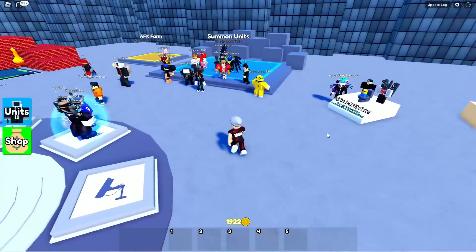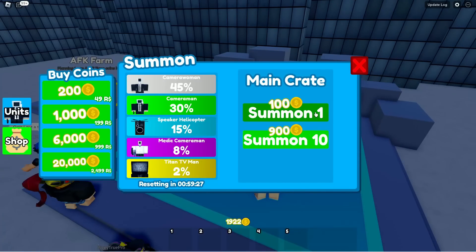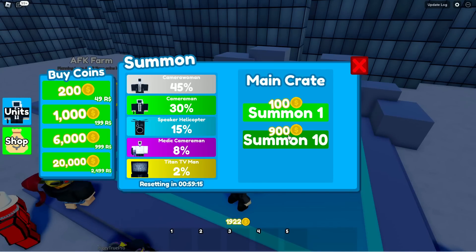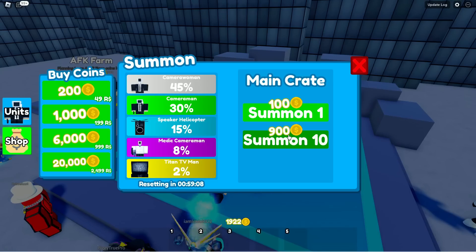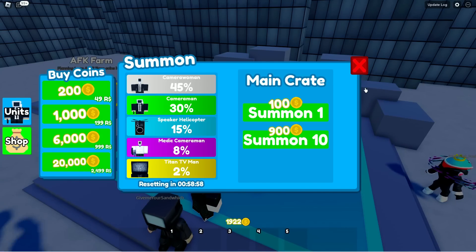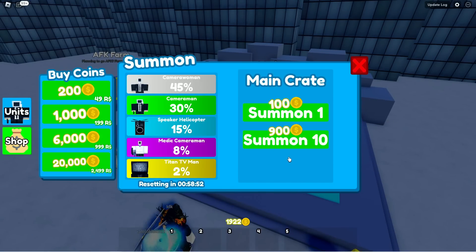The next tip is about summoning units in general. There are two ways to summon: one at a time for 100 coins, or 10 at a time for only 900 coins. 900 seems like a lot, but it's actually a better deal because you get 10 for the price of nine. So always save up 900 coins and summon 10 every single time — you'll save 100 coins each time. Never, ever only summon one.